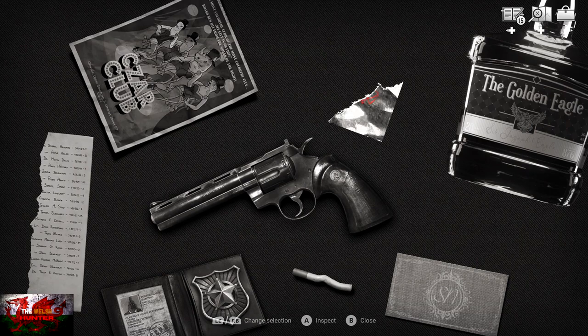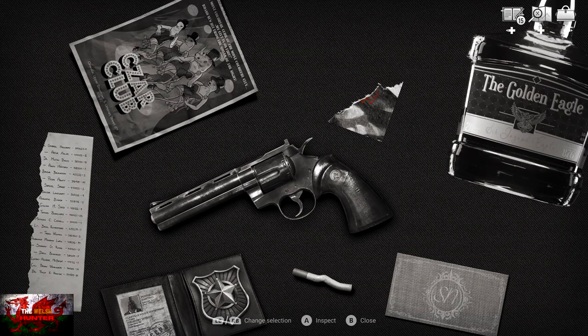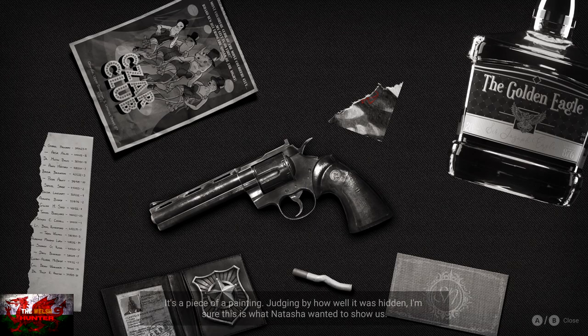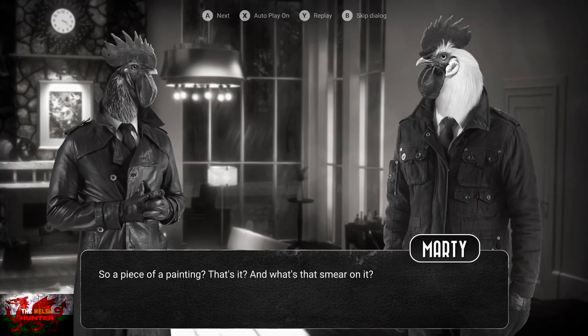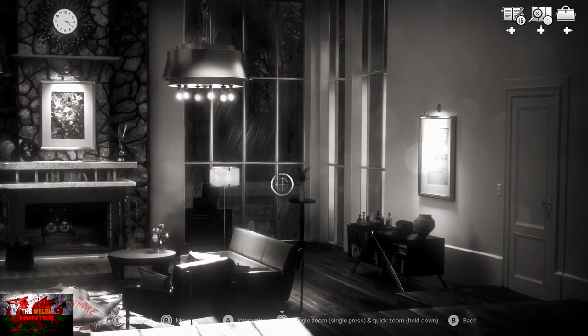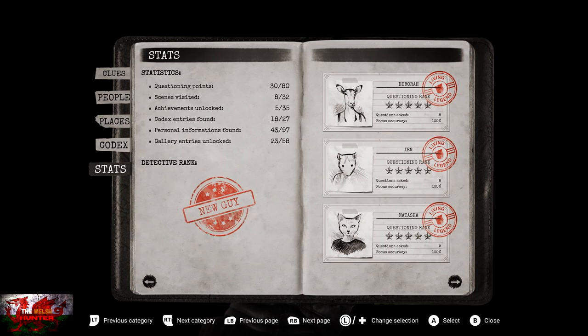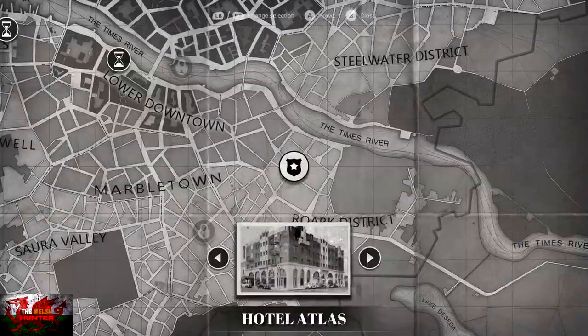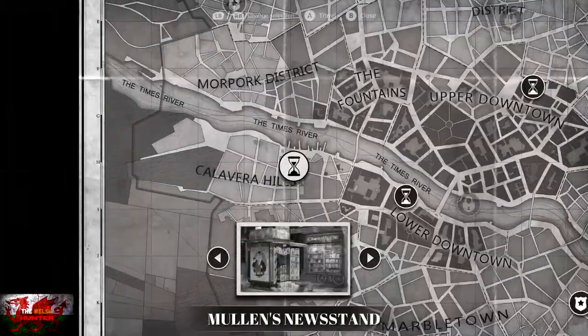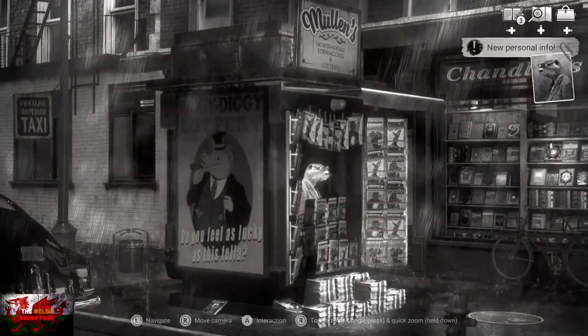Go into your bag, press the right button, and look at the small ripped-off piece of painting — the second option in. We're done in this room. Check your stats now and make sure the numbers match mine. Then open the map and head to Mullen's Newsstand.